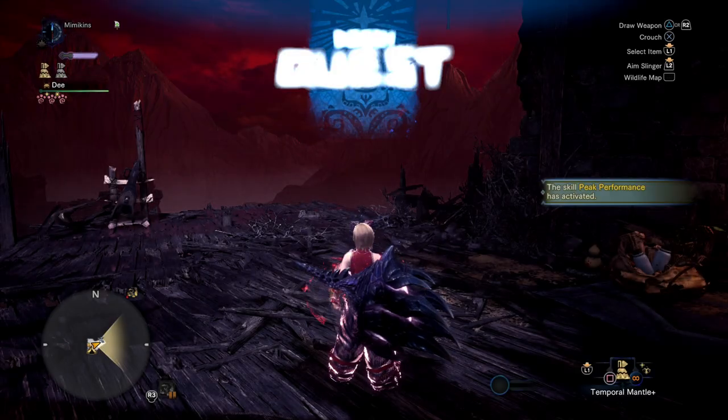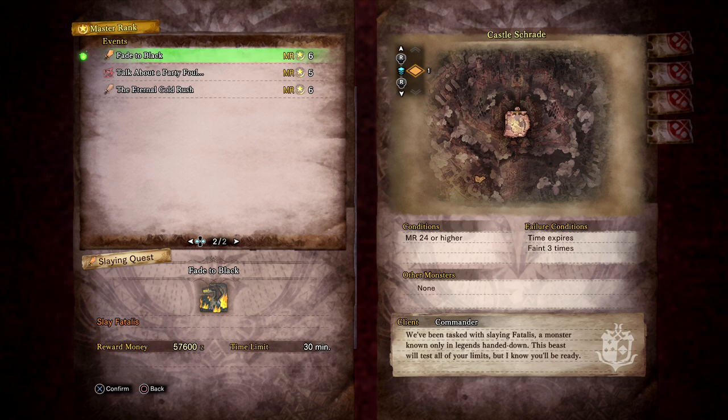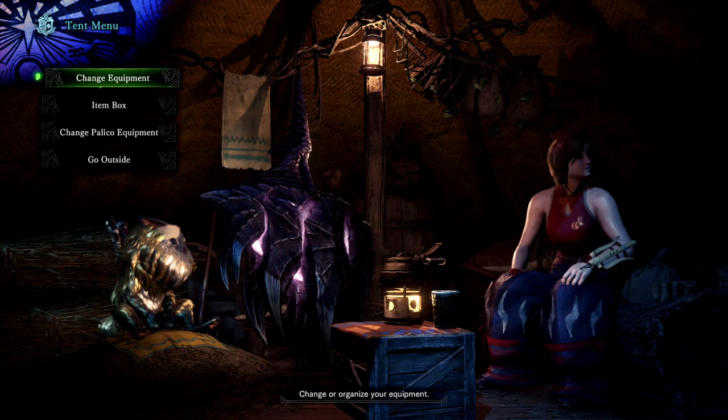He can be currently found in two quests: the special assignment 'The Black Dragon' and event quest 'Fade to Black.' Both are listed as Master Rank 24 hunts. While this is a low requirement, I do recommend that you have your armors fully upgraded and have farmed augments for your weapons in the Guiding Lands before attempting this mission.